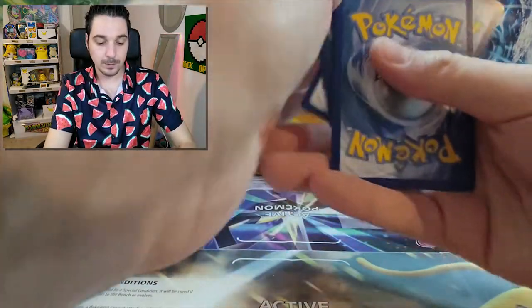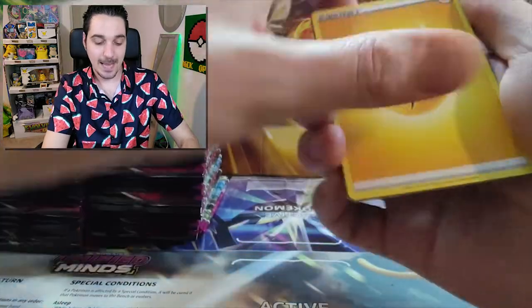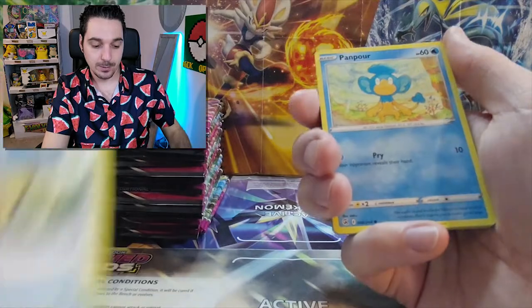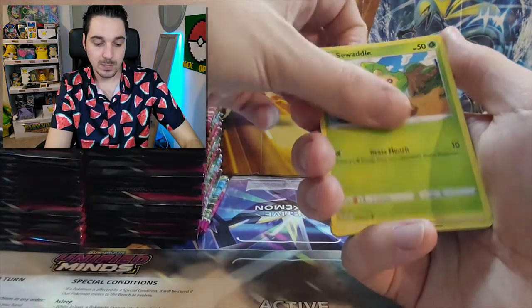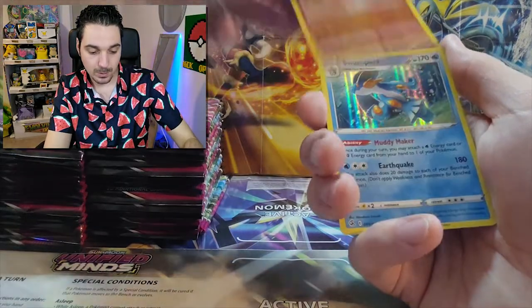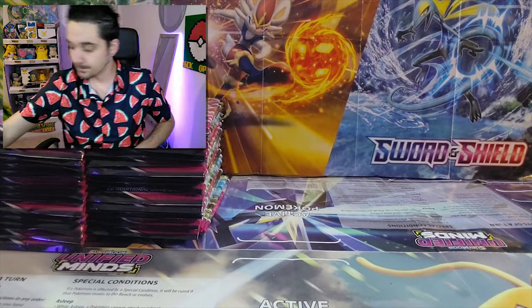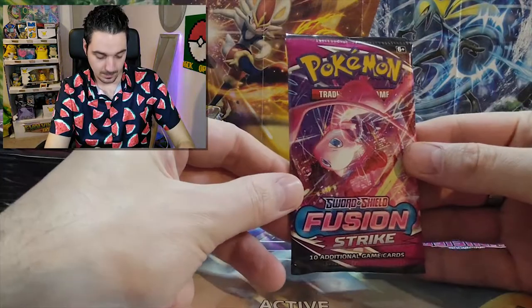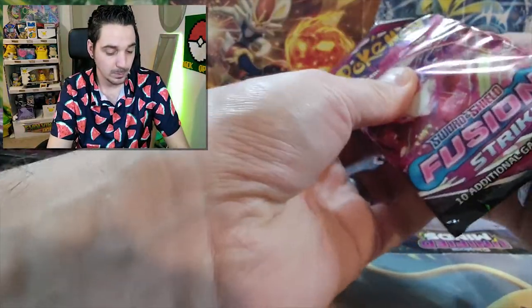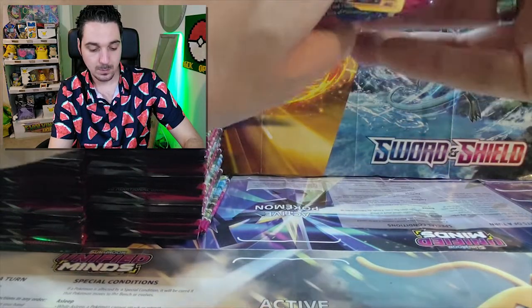One, two, three, four. Water — close. Metapod. Persian. Phanpy. Sewaddle. Skarmory. Jynx. Mantine. Landorus. And Swampert, holographic. Beautiful art in disguise — I think it looks really cool as well.